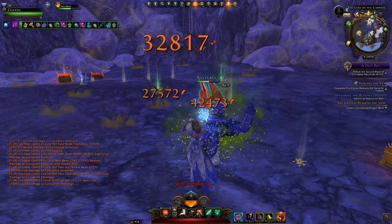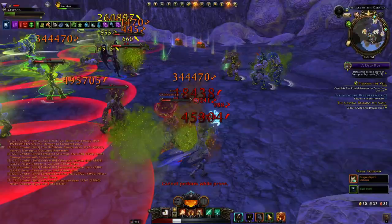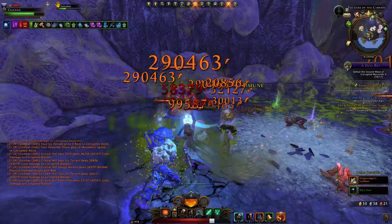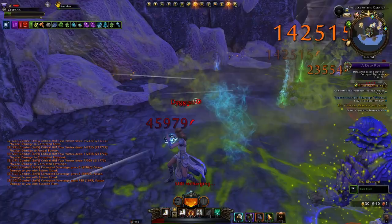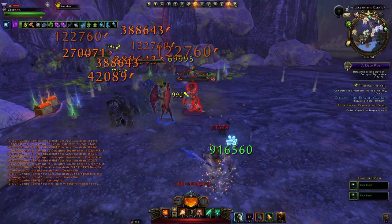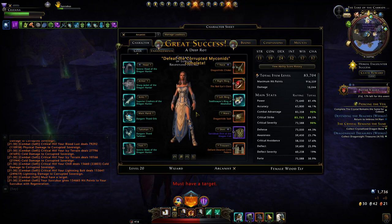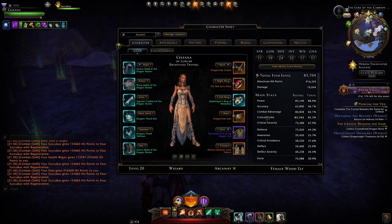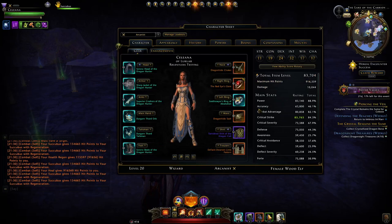Doing heroic encounters by yourself is not always easy, and the boots I have aren't ideal either. I'll definitely want to change those up, and when I make build updates I'll link them to this video. This heroic encounter is brutal but it's still very doable on the wizard — just as doable as on my rogue, though the rogue feels a bit more friendly since I'm more used to it. The stats you want to focus on for AOE damage are power, crit, crit severity, and combat advantage since we have Nightmare Wizardry.